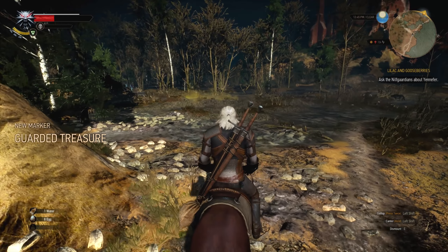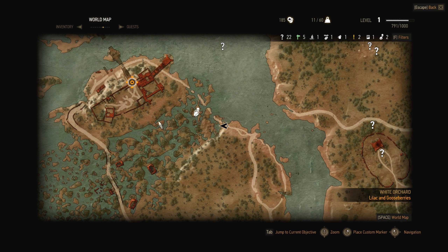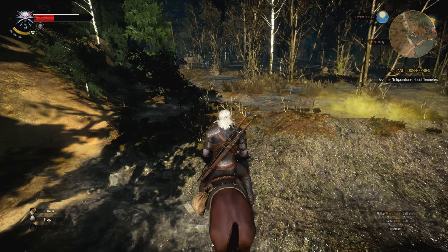I would probably be smart to bypass them. We've got a guarded treasure marker — 'a particularly powerful monster guards a valuable cache.' Would that be the wolves I was doing battle with? I have a feeling I should probably just bypass them. It doesn't matter where I try to pass through here; there's going to be something looking to tear me to shreds.